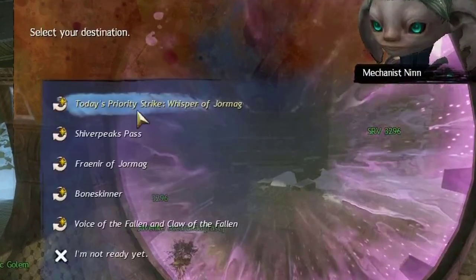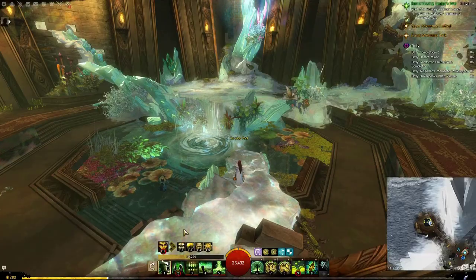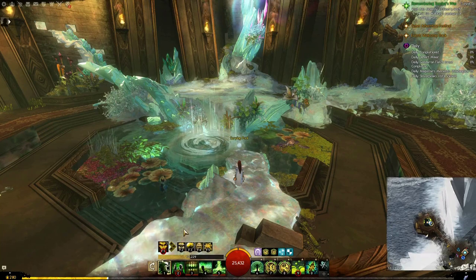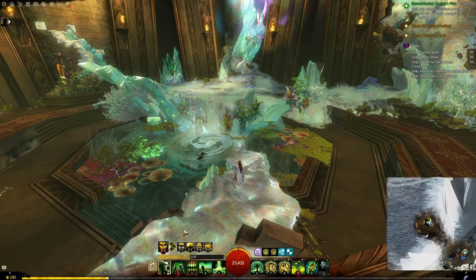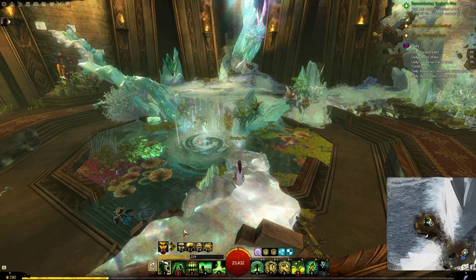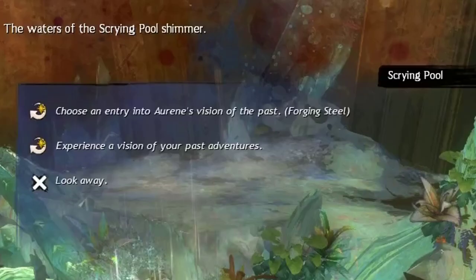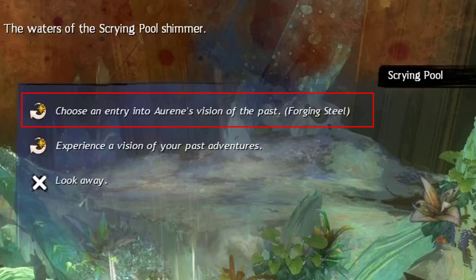To start a strike mission, go to the portal and you will find all the options available. There is only one mission that will not be found at the portal — it will be at the pool, which can be found northwest of the waypoint. Here is the exact location on the map. This mission is called Forging Steel.